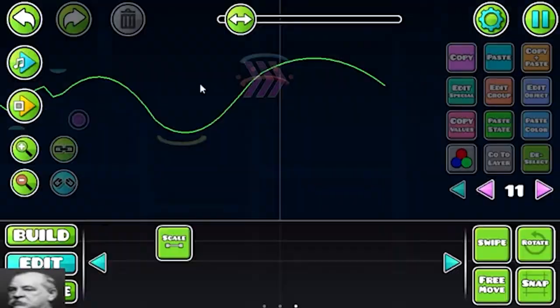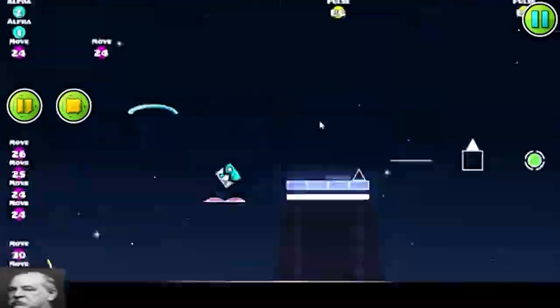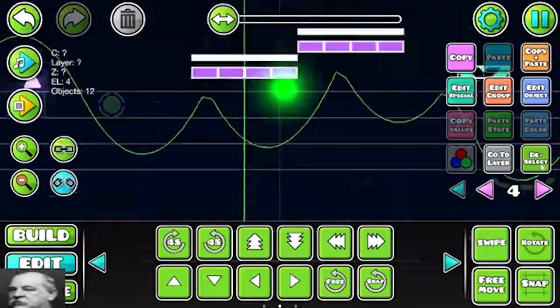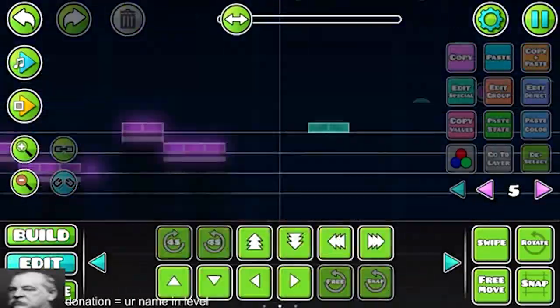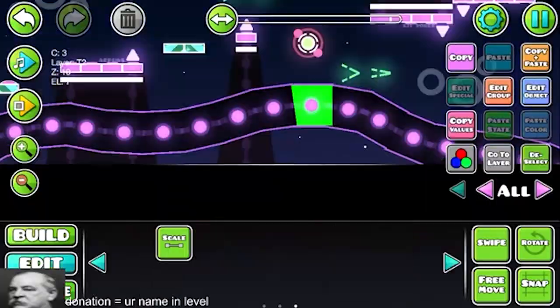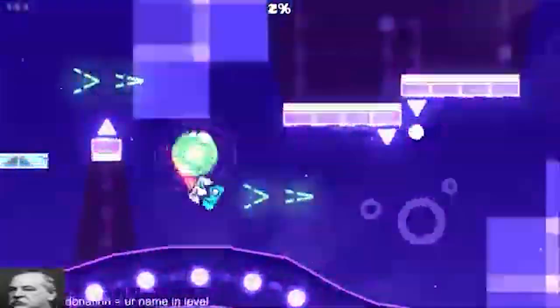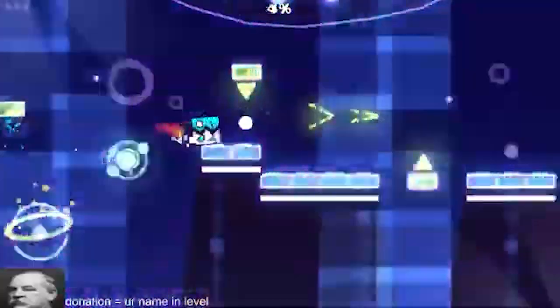Then I spent a disgusting amount of time on a basic space background, and with that I was onto designs. I was going for an early, over-deafo-y kind of design, and I think it ended up looking okay — but the most important thing is that I didn't use 1.6 blocks. Incredible! After just a bit longer, the first part was done, minus some missing polishing. And that concludes day 1, with a very hopeful and optimistic feeling me.